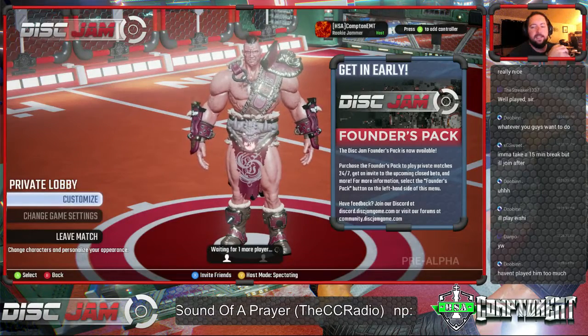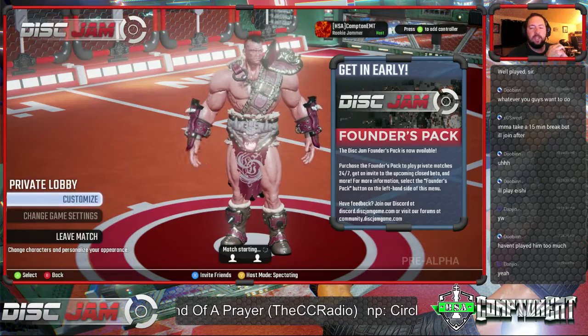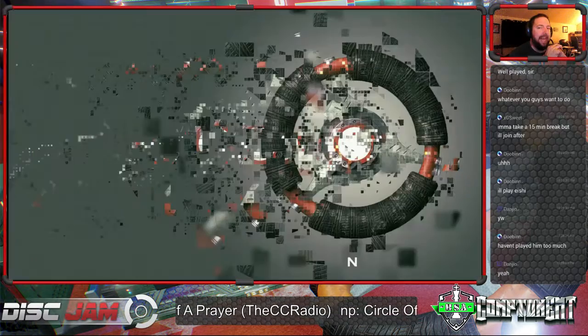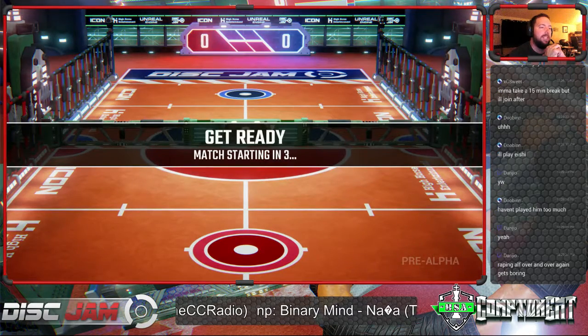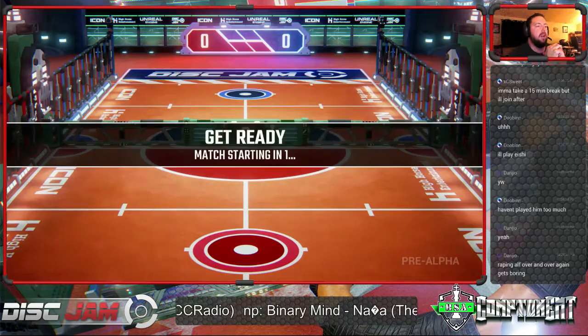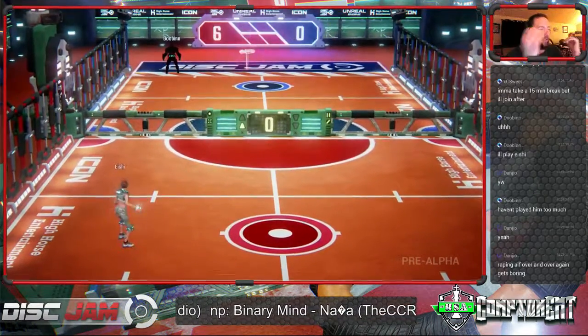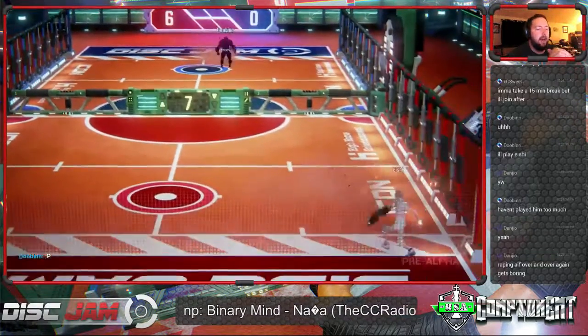Alright ladies and gentlemen, we are going to see a match here between two juggernauts of the court: Dubin and Ishii. Here we go into game one. On the Cobalt Manor side we have Dubin, on the Bloodsport side we have Ishii. The first pull comes out and Ishii gets an ace with a hard hop.